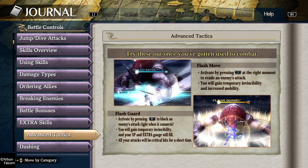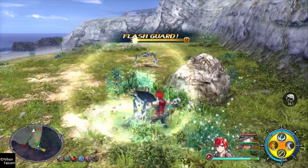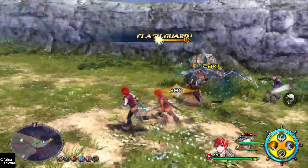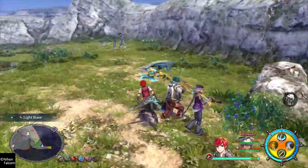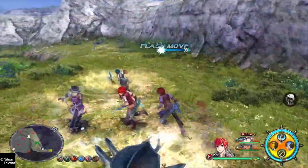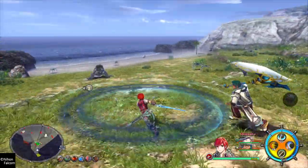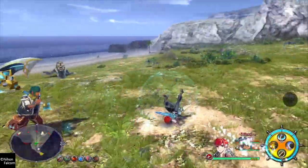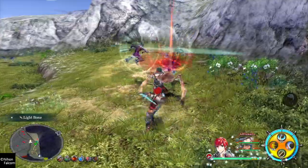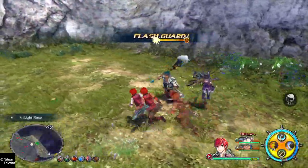So we're just gonna go out there and we're gonna try and do our best. Alright, so we gotta time the guard. You know what, I don't think your enemies slow down whilst in flash guard, but in here as you can see, they slow down. You see that? That's flash move. I'm just trying to get them out of the way. My guys are a bit OP, so bear with me. There's another flash guard.